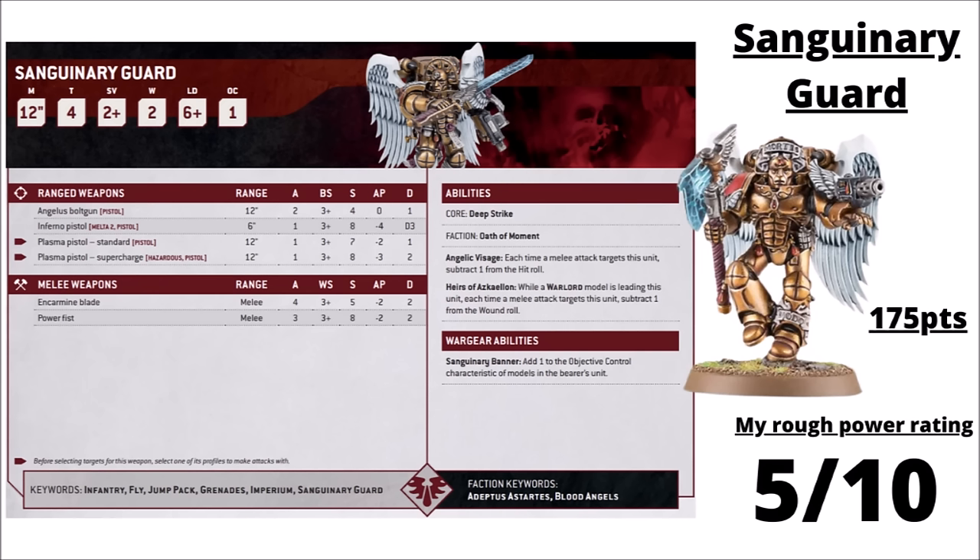The Blood Angels also have their Golden Boys, the Sanguinary Guard — ridiculously expensive for a jump infantry unit at 35 points per model, so 175 points per unit. They pay a really quite big price tag for mass Damage 2 weapons and a 2+ armour save. They can take Inferno Pistols or Plasma Pistols, are somewhat sturdy with minus 1 to hit and their 2+ armour with Armour of Contempt, get +1 Objective Control from the Sanguinary Banner, and minus 1 to wound if the Warlord is in their unit — nice to escort Dante. There's nothing wrong with their datasheet whatsoever; it's all the points cost holding them back. 175 points is just out of proportion with what they can do, and they're very rarely seen in competitive lists. I've rated them 5 out of 10.